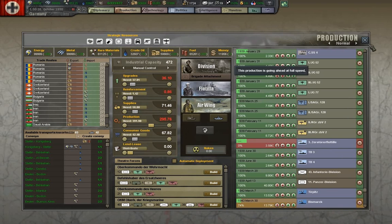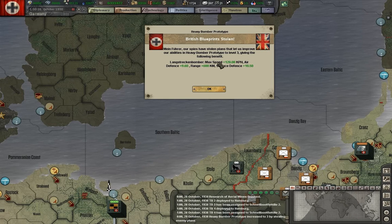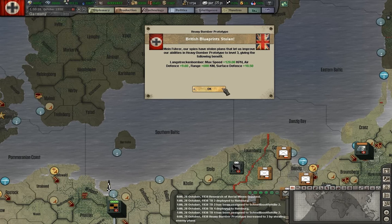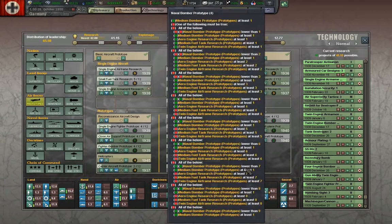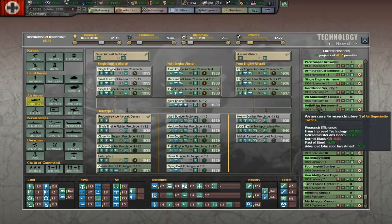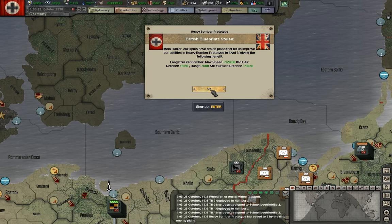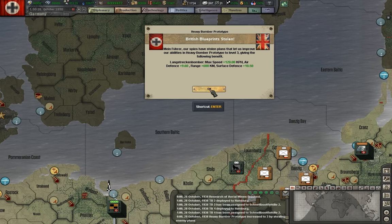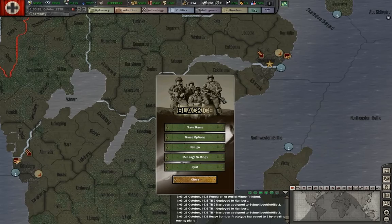We've stolen some British blueprints, and I think we'll also stop this session here. Heavy bomber prototype to level 3 - let's take a quick look at what we've got with that. We are now at heavy bomber prototype level 3, so we've radically improved our heavy bombers without having to do the intermediate steps. That is somewhat of a weakness of this system. Because if we ever want to catch up, we have to catch these up. It's good and bad. I like it - I love a lot and only dislike a little bit of what happens with Black Ice. So we'll end this session here. Bye bye.